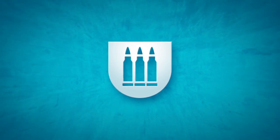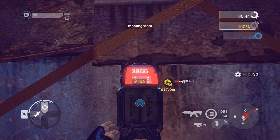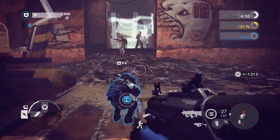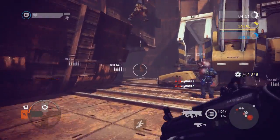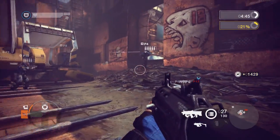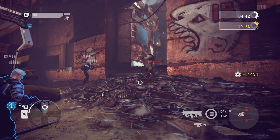Soldier. The soldier can complete destruction objectives using explosive charges. They can also see the ammunition supply of their teammates displayed over their heads. They use this information to know when to refill their teammates' ammo. Doing this also increases the maximum ammo their teammates can carry. Soldiers can also use this ability on themselves.